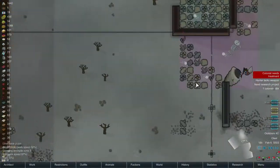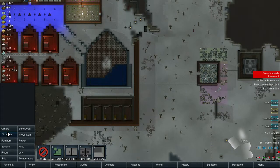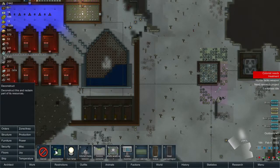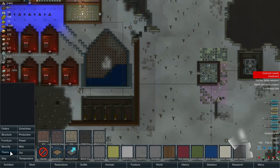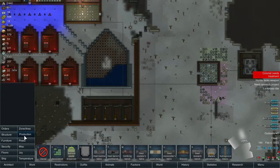How's the dump spot? I really need to make a... what's it called? A crematorium. I need to make a crematorium. So the crematorium room will go over here someplace.